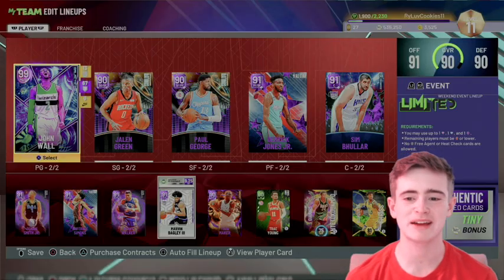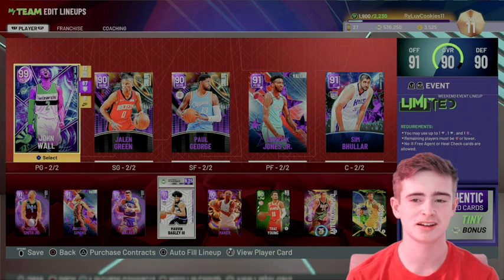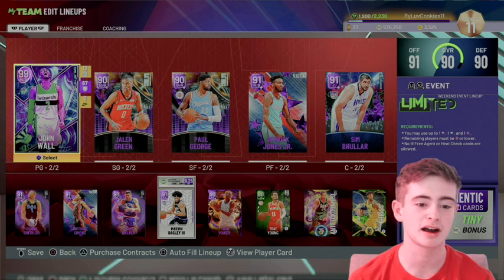Before we hop into a game, I just want to show you guys the squad, just to refresh your memory. We got John Wall at the point guard, we got Jalen Green at PG, Derek Jones, Simbular. And then we got some good bench pieces.